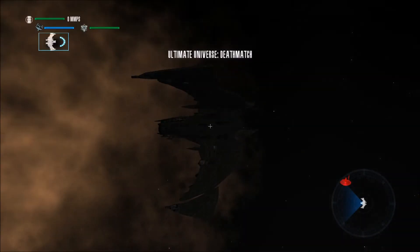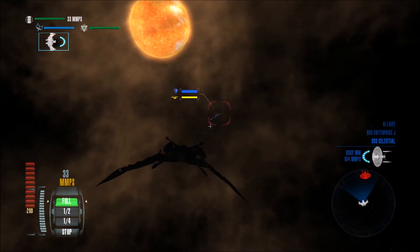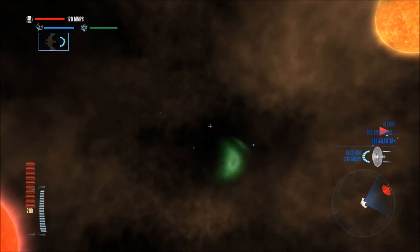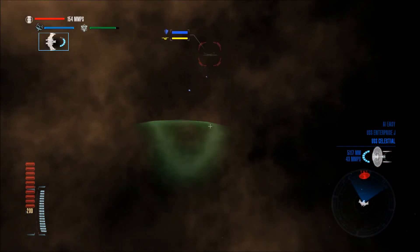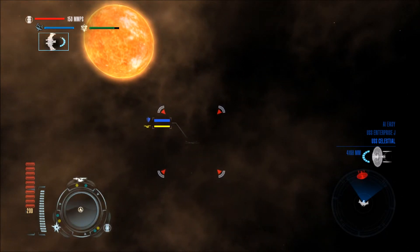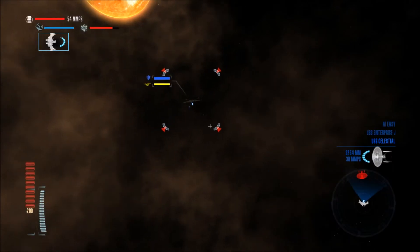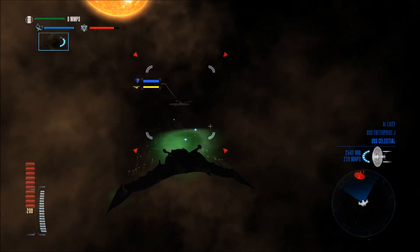I really don't know who's gonna win this. Already, we are not even in range and he's already shooting at us with those torpedoes of death. Power to the shields — the lower the shields go, the easier it is to take them out. Let's put power back and decloak. Yep, another flurry of torpedoes headed our way.